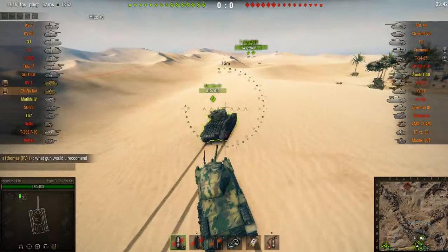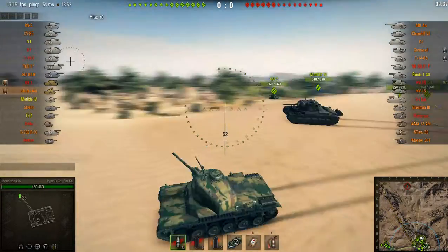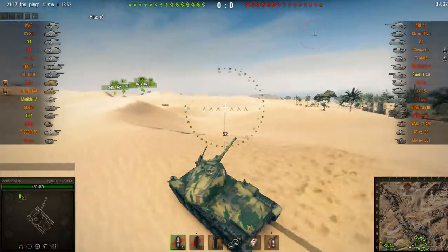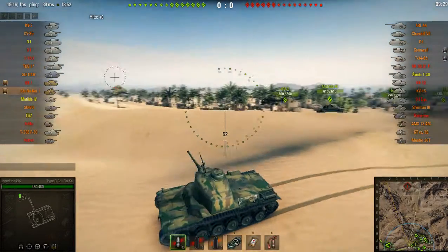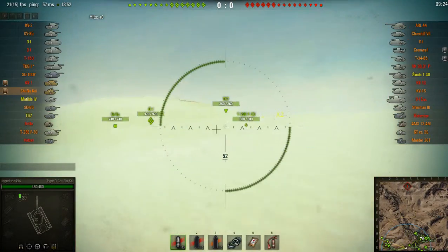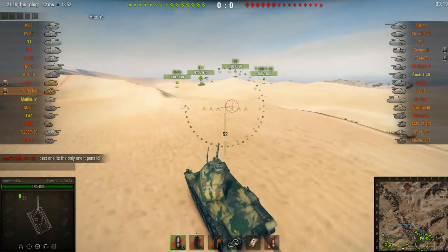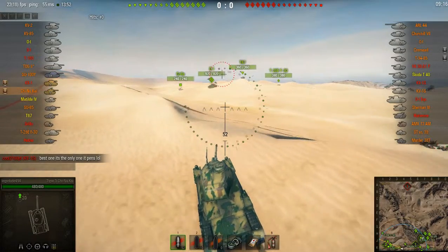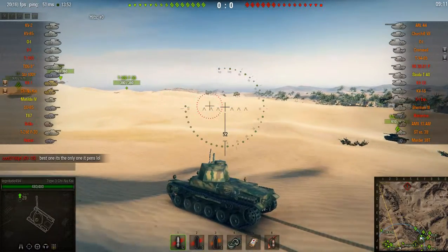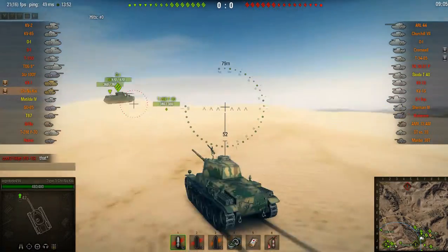I'm heading over to this side of Sand River. There's the one cap point and we have it, so there's not that many people over this end. I'm traveling over here in my tier 5 medium, the premium Type 3 Chi-Nu Kai — the first Japanese tank introduced to the game. I don't actually see that many Japanese vehicles from the standard line; I always only see Japanese heavies, like that O-I there.